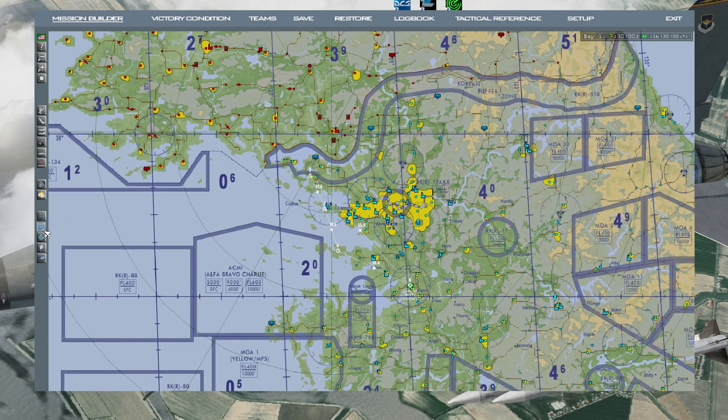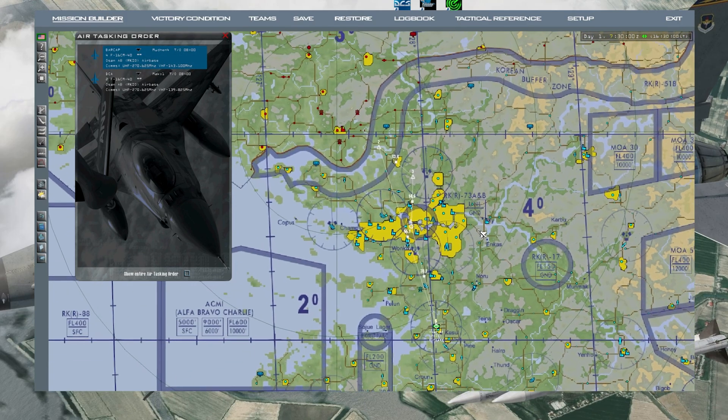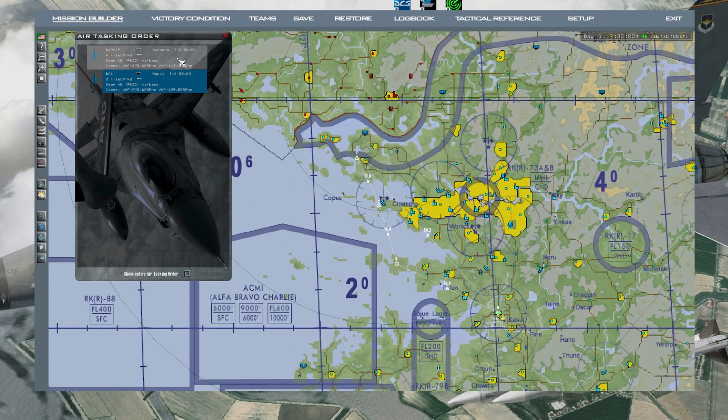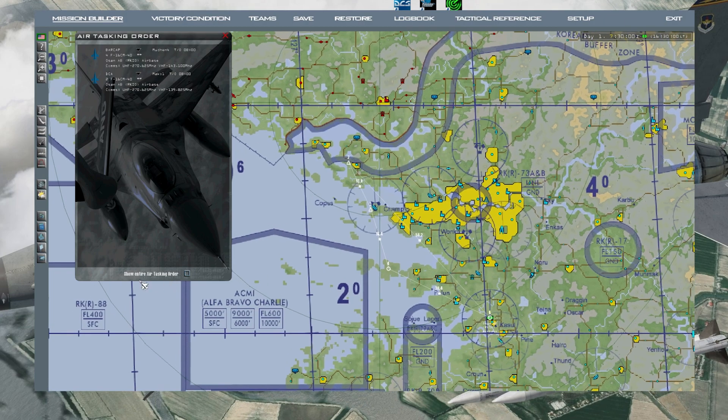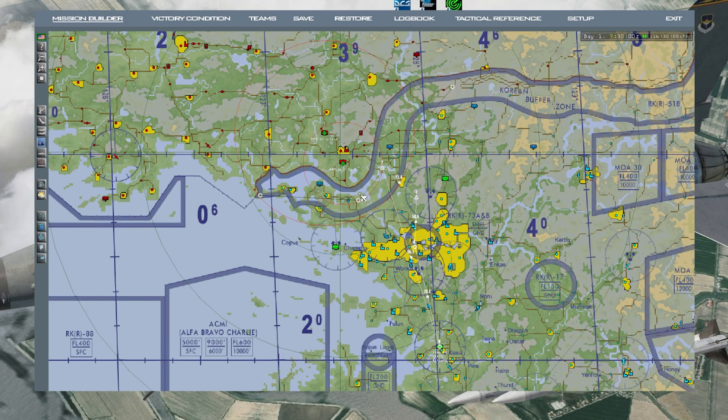Press OK and go into the ATO - it has the two flights. Here's the first flight up there, second flight is over here. If you want to add another flight you don't have to right-click and press Add Flight. Press Show Entire Tasking Order, find your package.